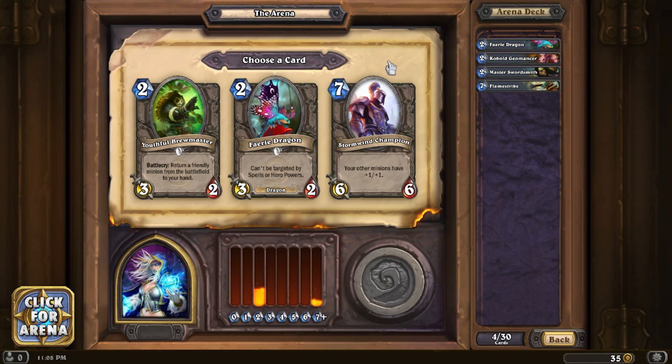There's nothing worse than picking all these sixes and sevens and then later on getting down to the end with just nothing left. Youthful Brewmaster returns a friendly minion from the battlefield to your hand - that's a great option especially when you're playing big stuff, you can play it and bring it back and play it again. Stormwind Champion giving plus one/plus one is a good late-game card, but I'm gonna go with Youthful Brewmaster for now.